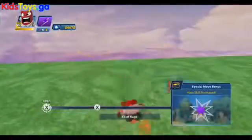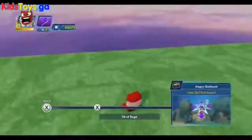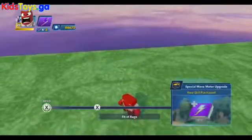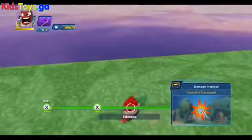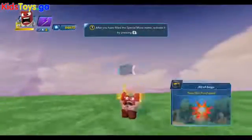Here is a nice little feature of 3.0 where it trains you on a new move you might have just purchased. So here's his block breaker — hold down X and then tap X again, and you get a nice little roundhouse kick.